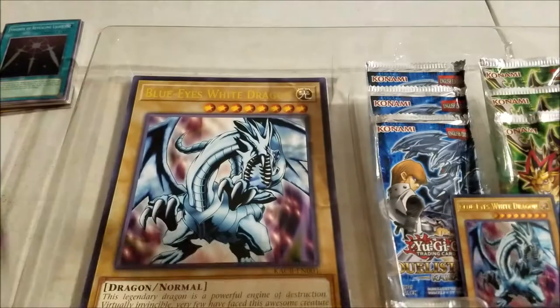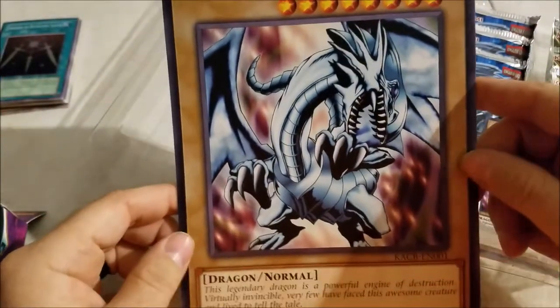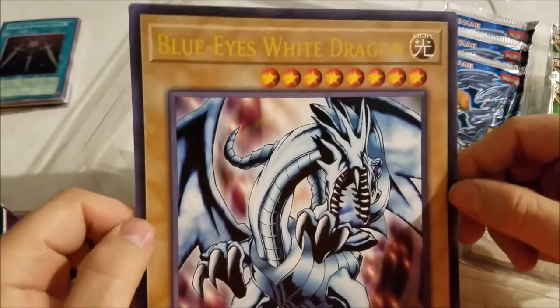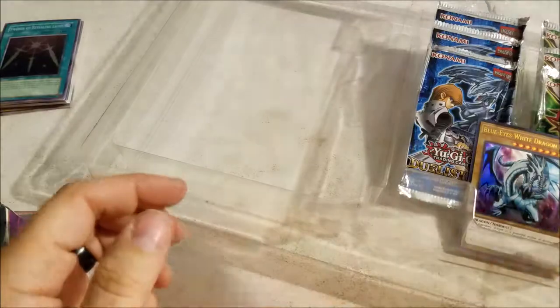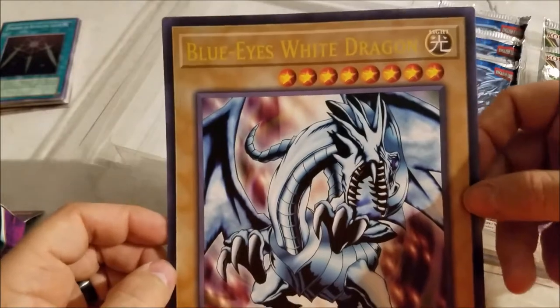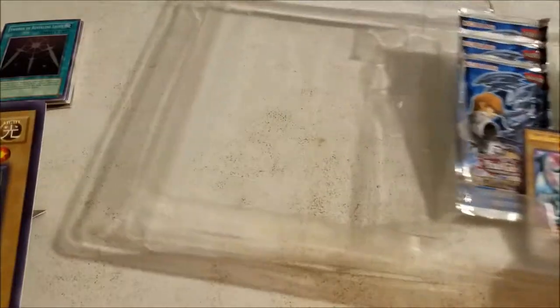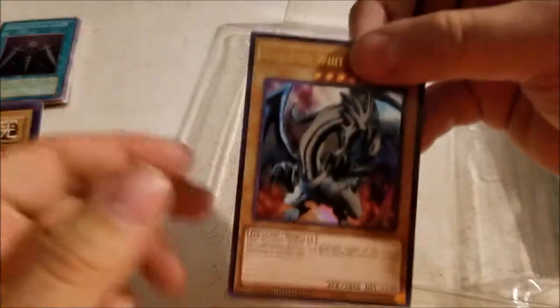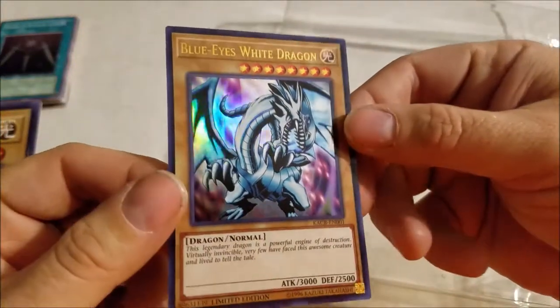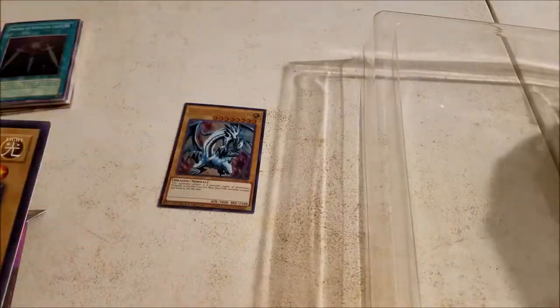The giant Blue-Eyes White Dragon — that's pretty cool. Is that an actual ultra rare? It's not a holo; it looks holo in the camera but it's not. This one, however, is holo. Looks good — I like that version of the card pretty well.